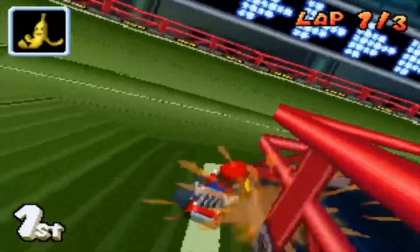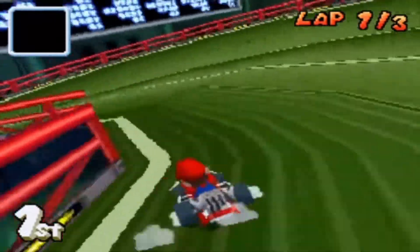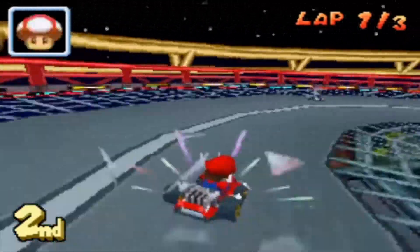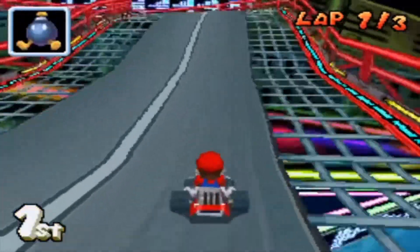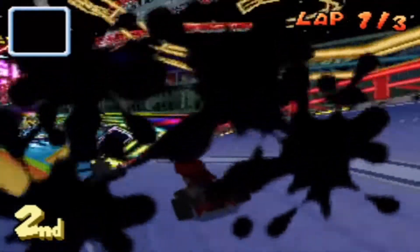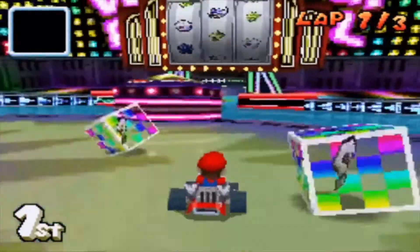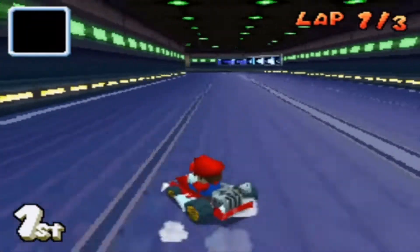Next up is Mario Kart DS's character roster, and while it's smaller than Double Dash's, the roster is still pretty good. You've got the classic 8 characters back from 64 and Super Circuit. Then you've got Daisy, Dry Bones and Waluigi, who were nice additions to the roster. Waluigi's kind of overrated, Daisy's okay, but Dry Bones is pretty sick. But they're still good additions to the roster. And then you've got the odd one out — R.O.B. I made a video on unnecessary Mario Kart characters and R.O.B. was one of them. I don't know what was going through Nintendo's head when adding R.O.B. Yeah, he's a cool accessory for the NES, but it's quite confusing why he's now a Mario Kart character, and it was the first and only game he ever appeared in, which is quite strange.